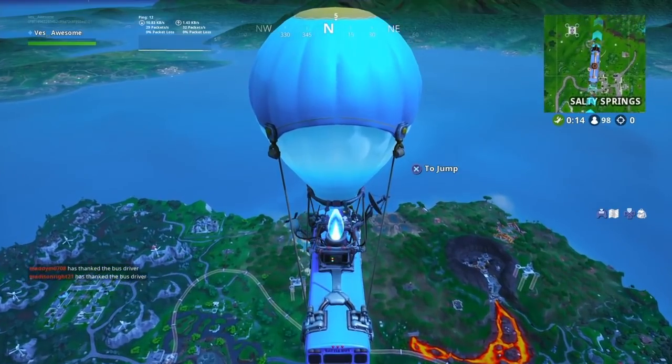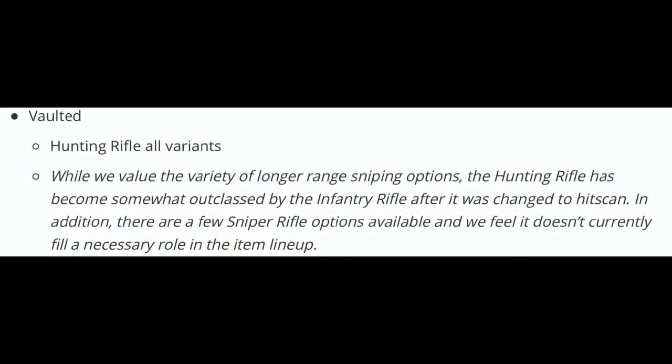Along with update v9.20, it says: 'Vaulted hunter rifle — all variants. While we value the variety of longer range sniping options, the hunter rifle has become somewhat outclassed by the infantry rifle after it was changed to hitscan. In addition, there are a few sniper rifle options available and we feel it doesn't currently fill a necessary role in the item lineup.'